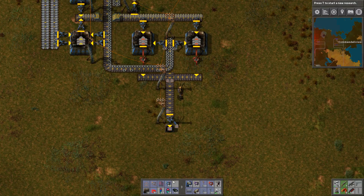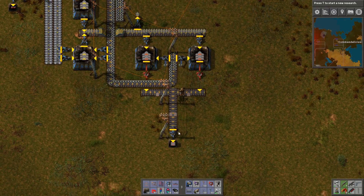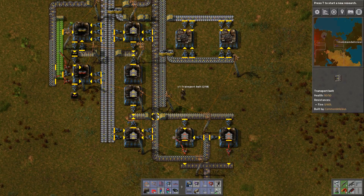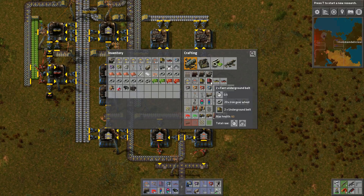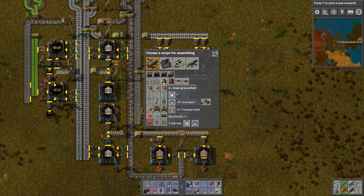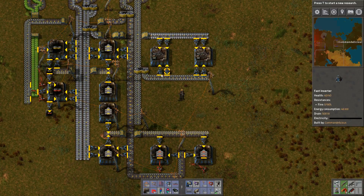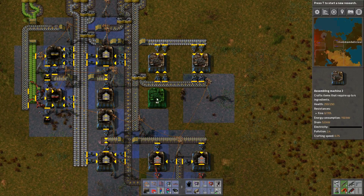I don't know why I am using this particular setup. I went through this at some point and it fit good. These we don't need. For the red belts we just need undergrounds — two of them — then half a second. And these need one second. Art will produce two. You actually need two inputs for every one of them.